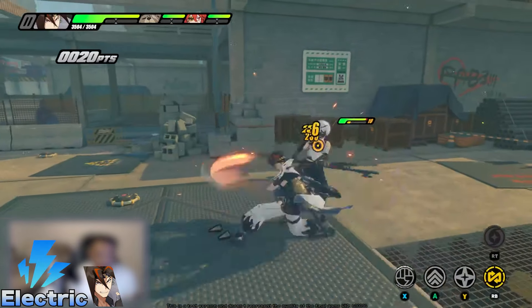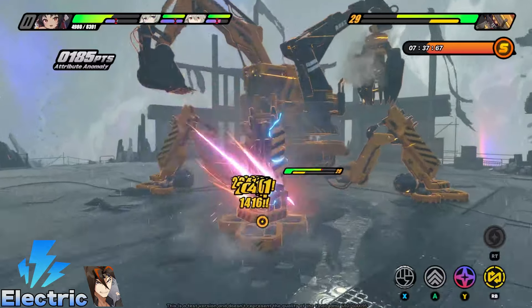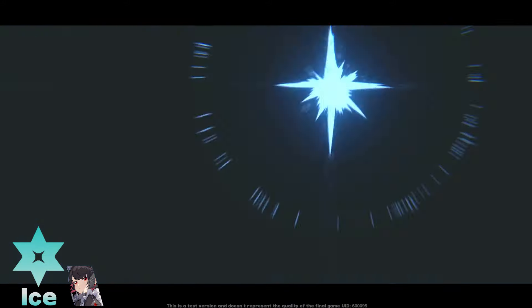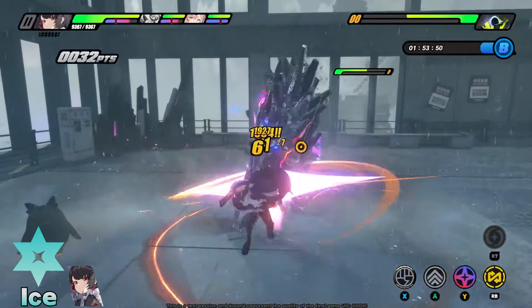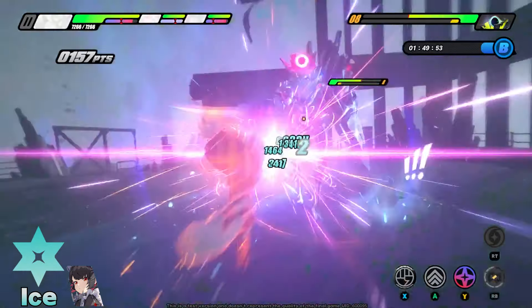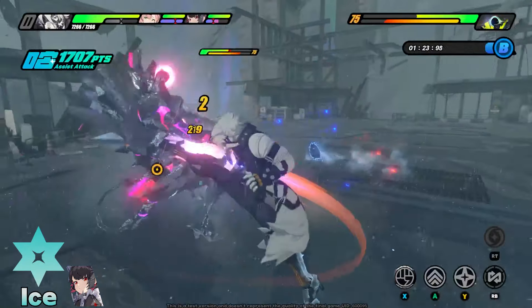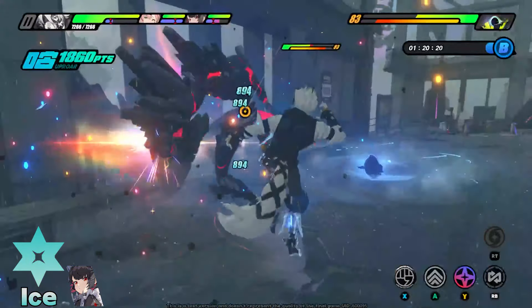Electric will apply a shock debuff that interrupts enemies' movements, and machine enemies will be unable to take action while shocked. Ice has the ability to freeze enemies. Frozen enemies will be unable to move for a certain period of time, and will receive shattered ice damage once they regain movement. Furthermore, there is a small chance of also dealing frostbite, which can reduce the amount of ice resistance the enemy has. You can tell by the blue aura around the enemy.